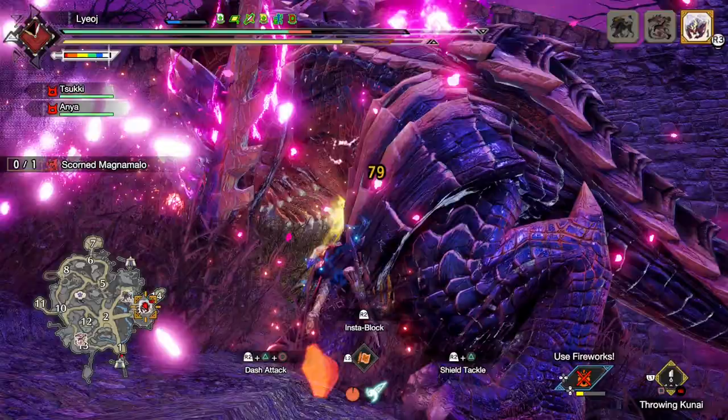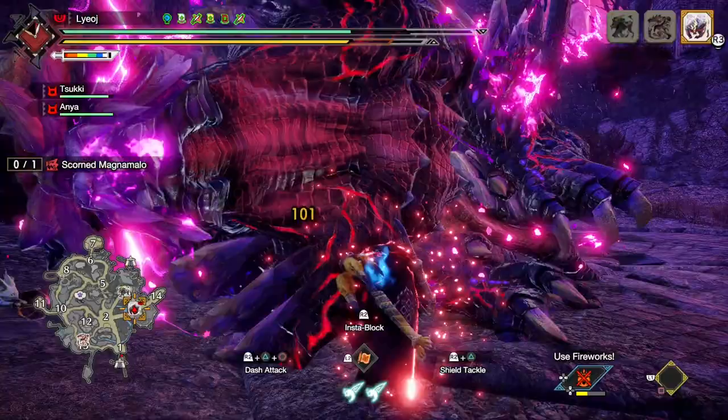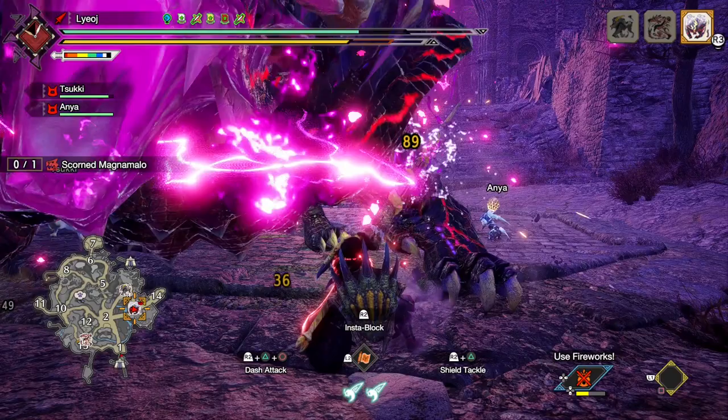You see, while both of these moves didn't appear very impressive, once we found out what the final Switch Skill the Lance received was, it made perfect sense why the other two were chosen to show off in the preview. Because here's the thing about the final new Silkbind, Sheathing Retreat — it looks kinda pathetic.